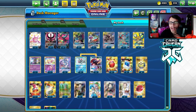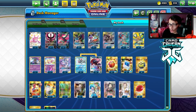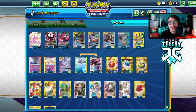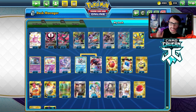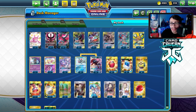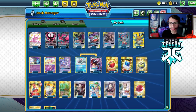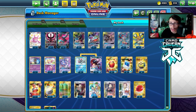Before we get into the video, TPCI at Pokemon did send me a Chilling Rain Elite Trainer Box, so I opened it up. Stay tuned at the very end of the video to check out what hits I got. After the last game, do not click out — make sure to go watch what I pulled. Big shout out to TPCI for hooking me up with a Chilling Rain ETB.